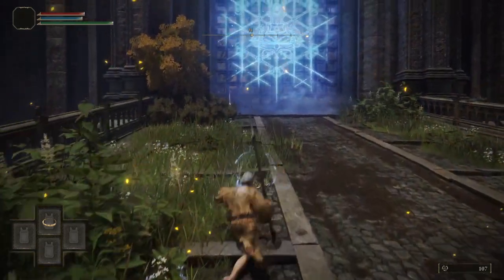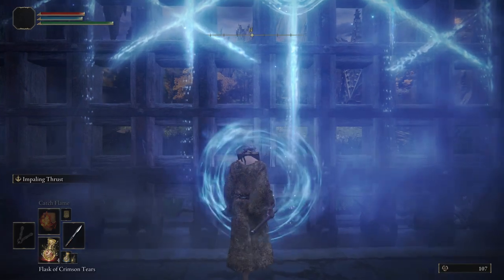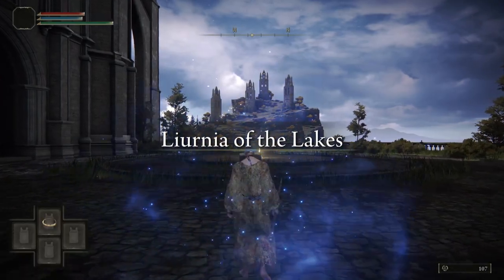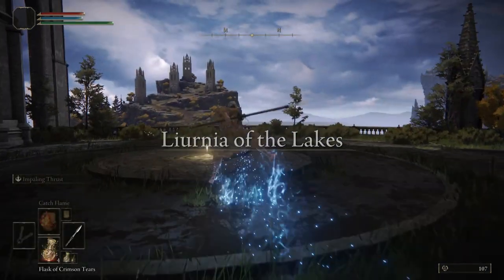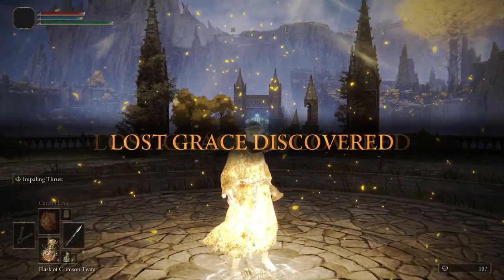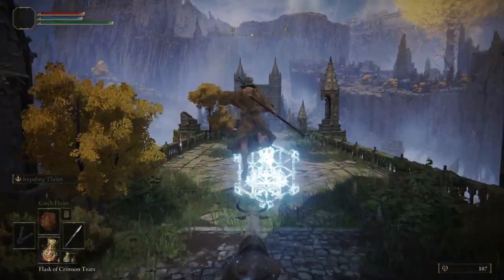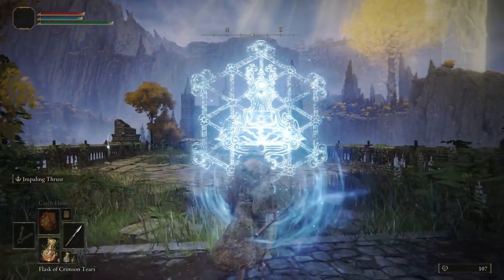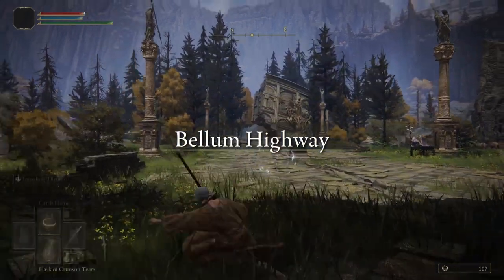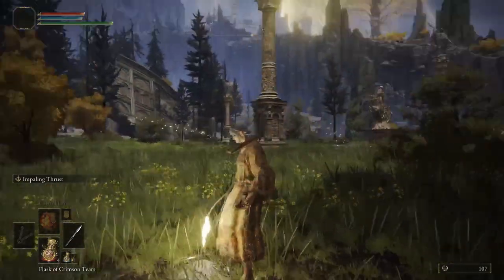After grabbing the grace, we're going to go through the Academy Gate, but immediately exit through the other gate and go onto Bellum Highway. Pick up the grace right outside of this next gate, and we're going to drop off to the east side of the cliff. There's going to be a Spirit Spring, so don't worry about taking fall damage — as long as you land on the Spirit Spring, you will not take any damage.